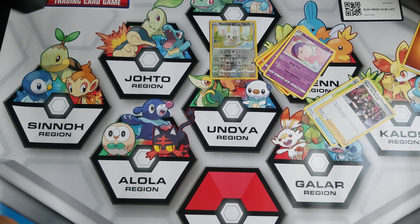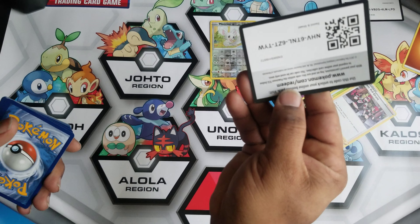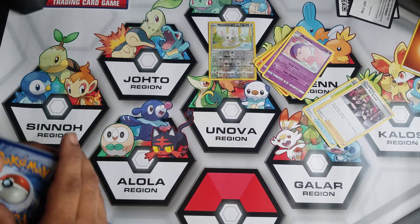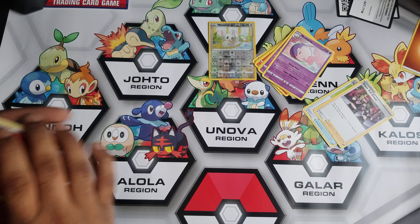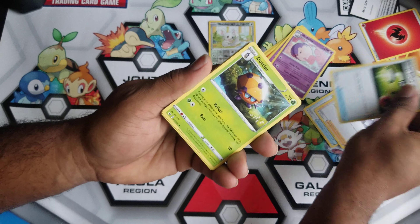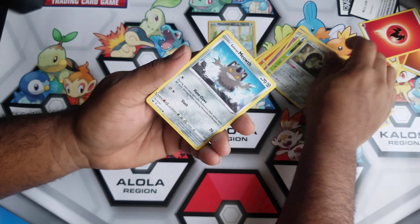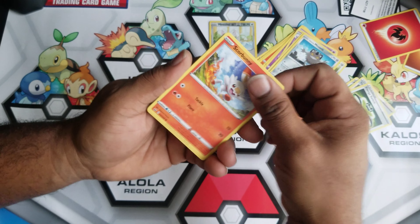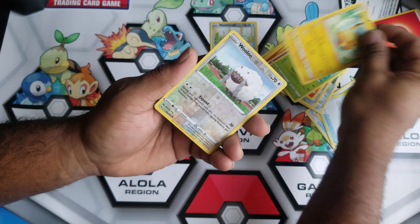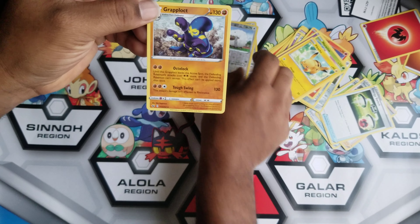I got this from a win-a-box event and we got this poster — looks pretty cool, I'm gonna use it for my pack openings. Energy Switch, that's interesting. Stunfisk, Scorbunny, some tea again, weird plant, another Pikachu. Woohoo, anybody like some Wooloo?